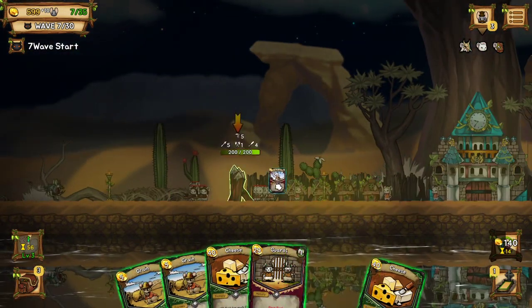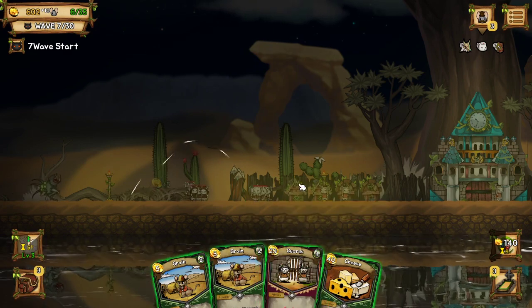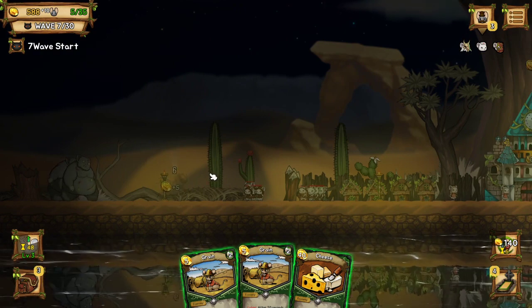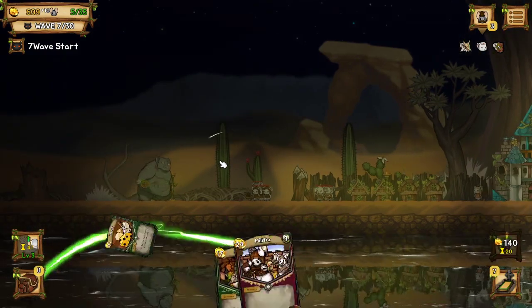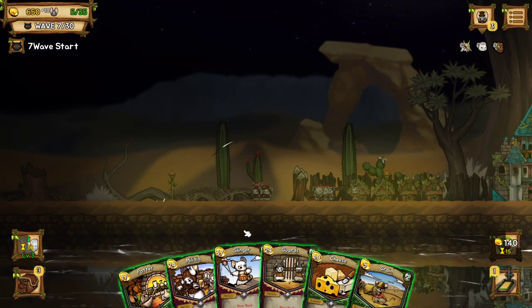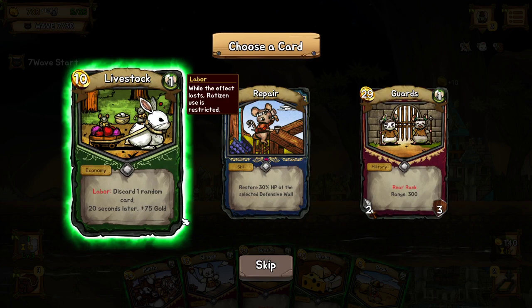Once an event shows up, it looks like a little scroll. You want to watch your main place — that building with the clock — because the merchant will come there and the events will happen. It does let you know in the top left when it happens. But sometimes you'll be in the zone, so just check that center place every now and then. Also, you don't want to flood your deck with too many cards, because then you won't get the cards you want.